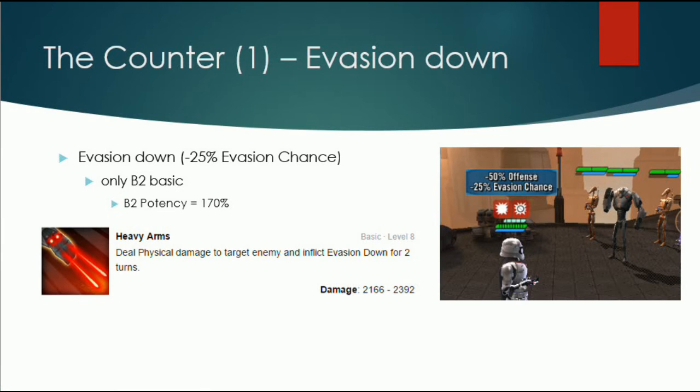The first counter to evasion is evasion down. This is pretty new — only B2's basic has the minus 25% evasion debuff. It looks like the green dot only in red. His basic ability deals damage to an enemy and inflicts evasion down for two turns. More or less you can't dodge anything because minus 25% is almost everything. And this debuff sticks often because his potency is 170%. Sometimes you can evade it, but most of the time you can't.